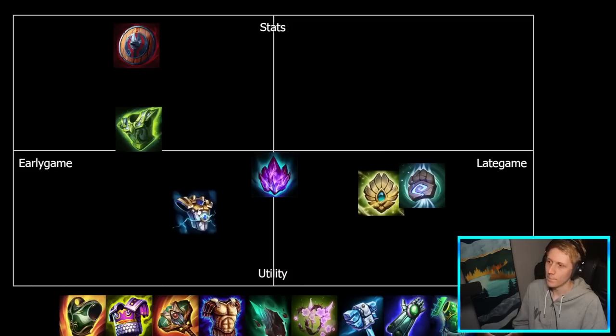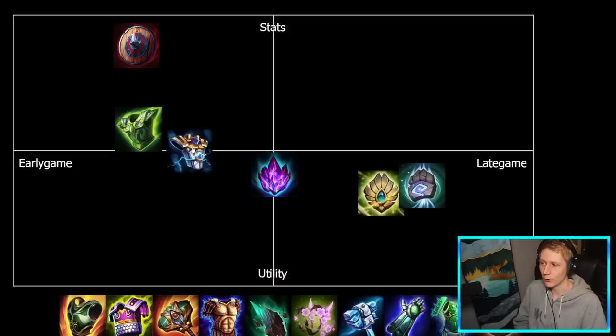Breastplate of Valor is usually built in a similar place to Breastplate of Regrowth. Maybe if you're not a Regrowth user, you might want to go Breastplate instead. Decent utility with 20% cooldown reduction, comes with a lot of mana as well, but also generally pretty stat-heavy. I'll put it a little bit to the right of Regrowth — you can get away with building Breastplate of Valor a little bit later, whereas Breastplate of Regrowth you usually want to get online relatively quickly on the gods that use it.